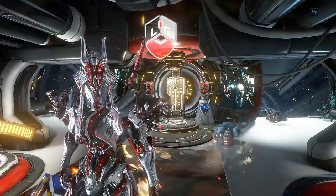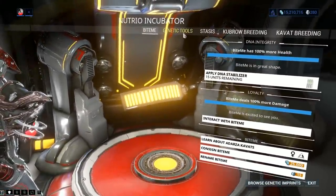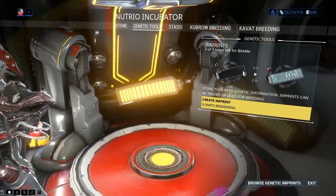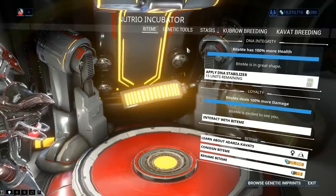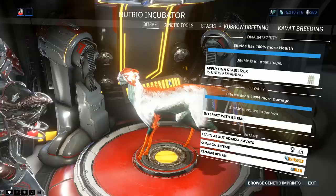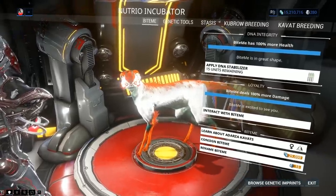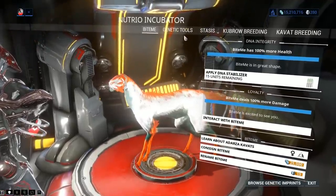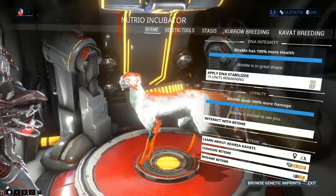First things first, what do you need? You're gonna need a Kvator which still has two available imprints to make from it. From the genetic tools you can check — mine still has three out of three, which is fantastic. Theoretically you could have two Kvats with one imprint left each, but there are a lot of bugs being reported since the content is fairly new, so I recommend having a Kvat with three available imprints just to make sure you don't run into any issues.